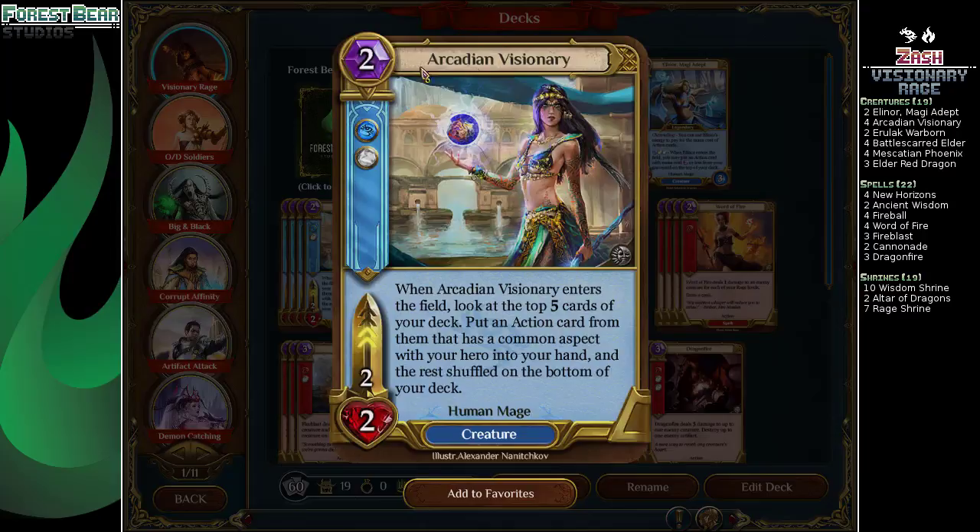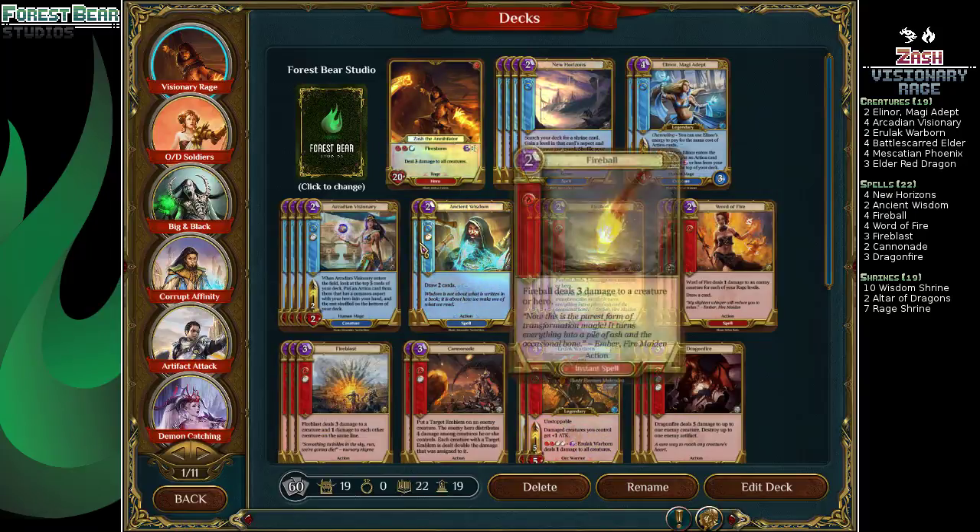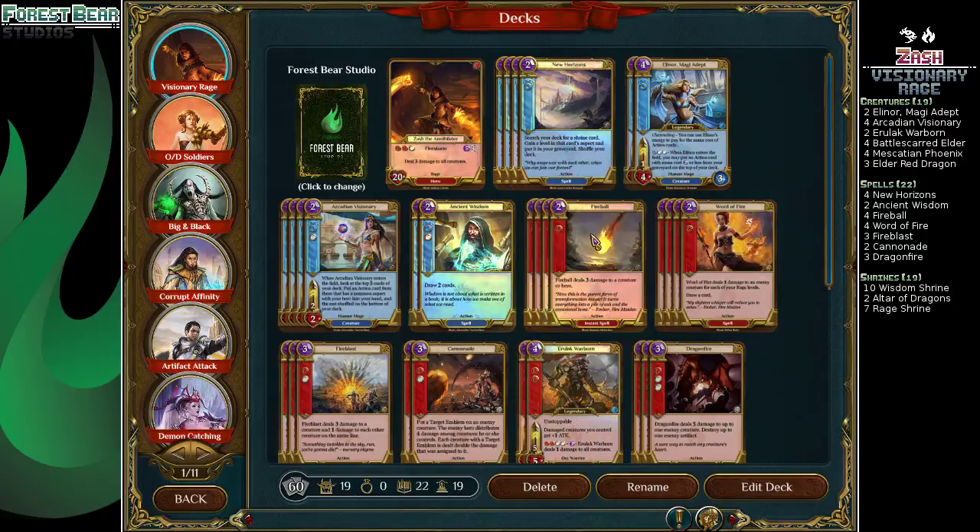Four Arcadian Visionaries, finding all of the removal suite in the stack. It's pretty hard to miss. Two Angel Wisdoms — we can't find it with Visionary, so it's just two of those.